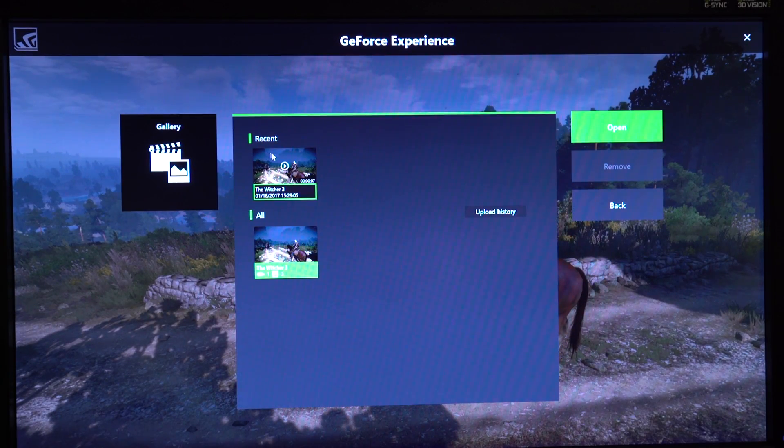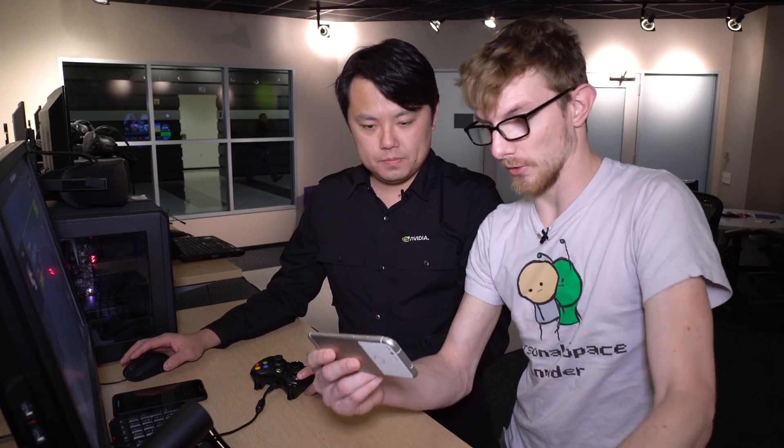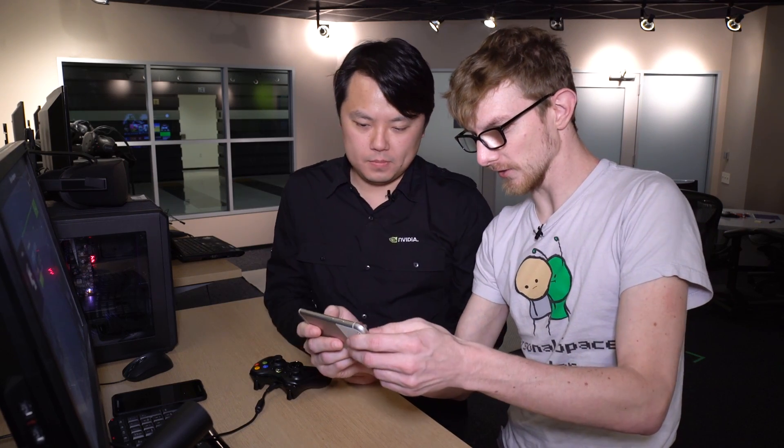And you want to share it on Facebook. All you have to do is hit Alt-Z again, hit the gallery, find your picture, and upload. And it already says upload it to Facebook. Can you find it for me in here? Yeah, it's right here.